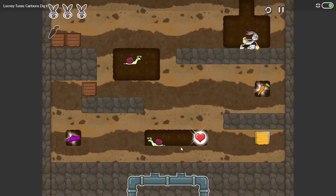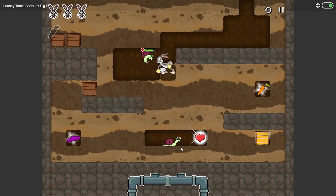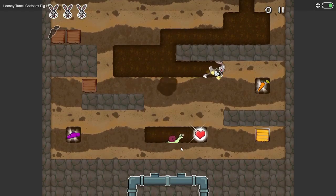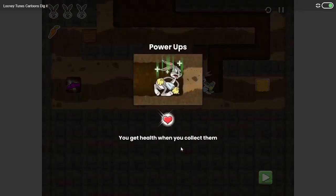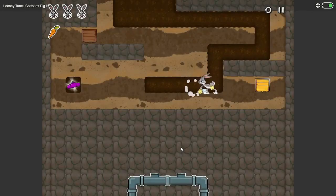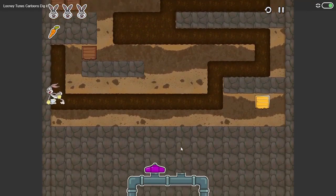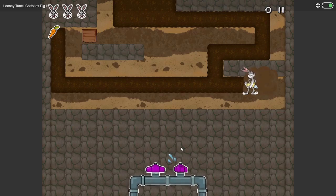Let me analyze this. I didn't lose a life there — nice! I got a life! I can see my carrot up there. I needed to find two taps.